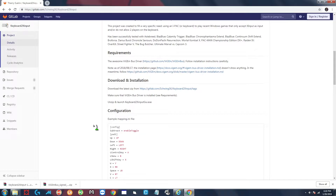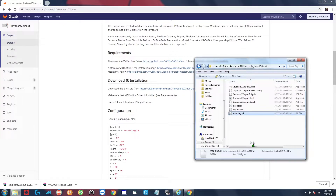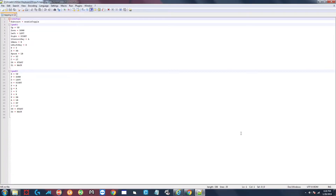Let me explain how this works. The mapping.ini file is where the magic happens - that's where you map all your controls. On the left you have your keyboard keys and on the right you have the Xbox buttons: A, B, X, Y, RB, LB. Basically what this program does is make your keyboard act as an Xbox 360 controller - an XInput device. The games are tricked into thinking you're really using an Xbox 360 controller when you press a keyboard key.